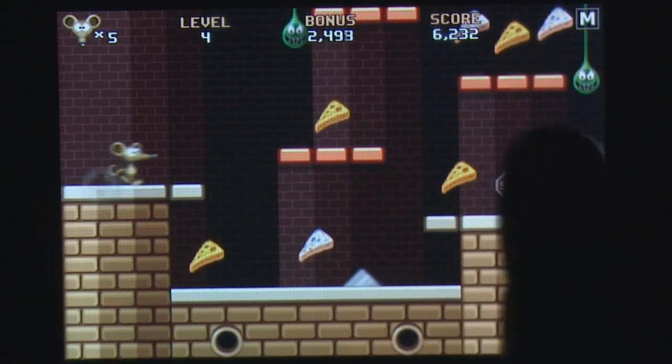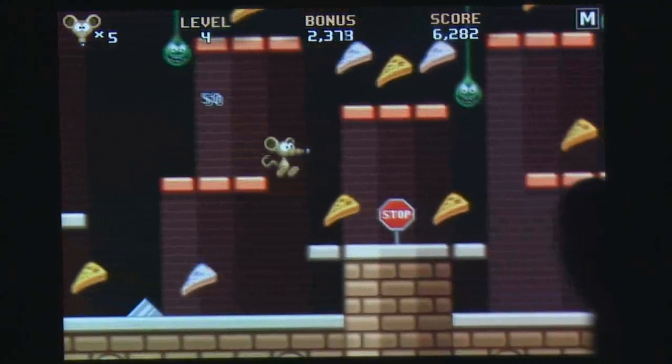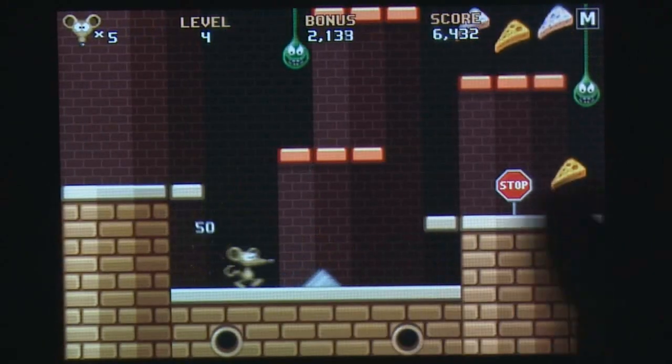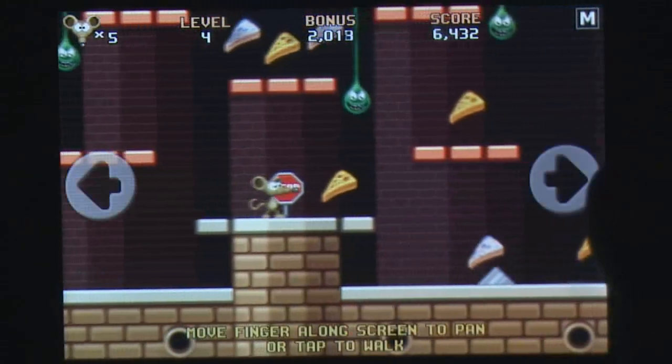Your jump's height is based off how long you press down, giving you a lot of finesse. Stop signs littered through the levels provide you with an opportunity to consider your next sequence of jumps, or even change your direction if needed.